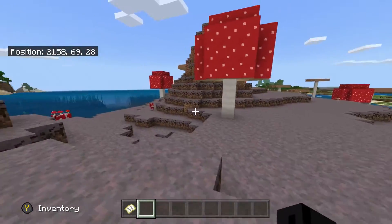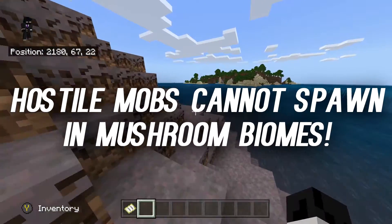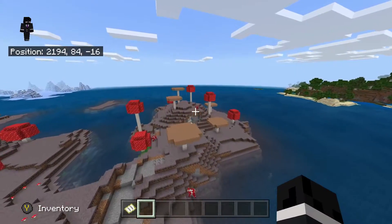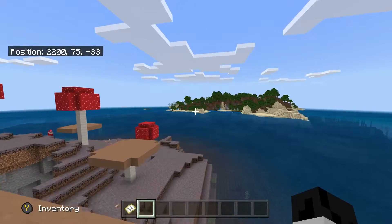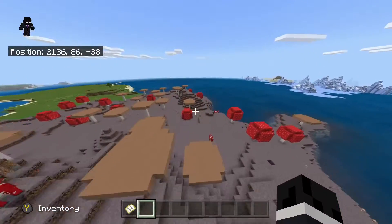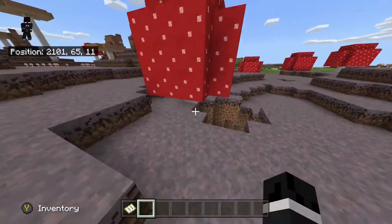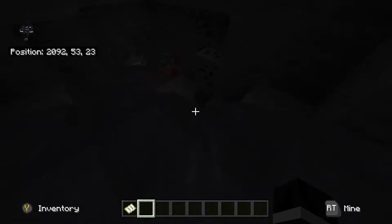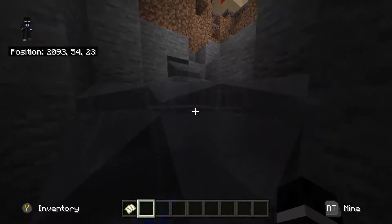Mushroom biomes cannot spawn hostile mobs — they are perfectly safe. That means even at night you don't have to worry about hostile mobs spawning on you, which is really good early game when you don't have armor or tons of food. With the mushroom biome it's totally free reign. This mushroom biome is definitely the focal point of this seed because you literally spawn on it practically, and mushroom biomes are kind of rare.